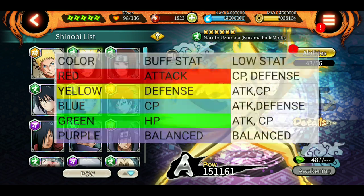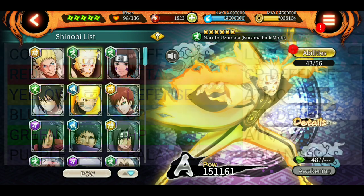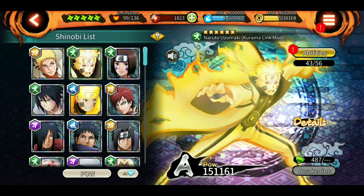Let's recap. We discussed all five colors: red, yellow, green, blue, and purple. And all the natures: scarlet stands for lunge, purple is for annihilation, green is for release, brown is for manipulate, yellow is for impact, and gray is for normal. Again, the nature colors are different from the card colors or shinobi colors.